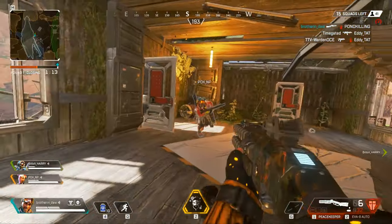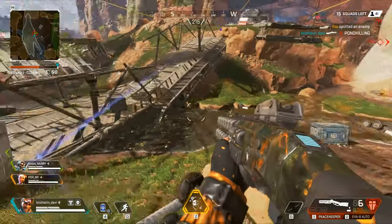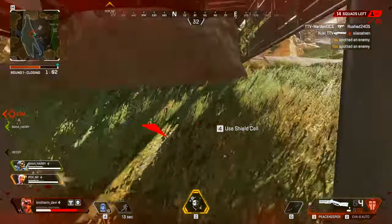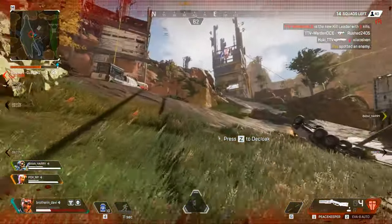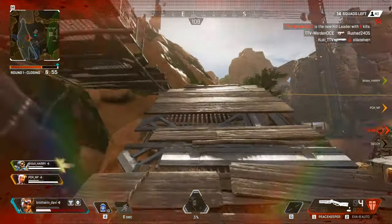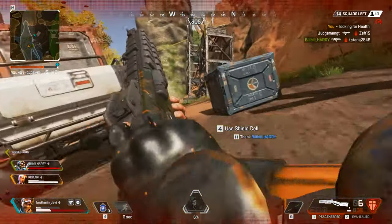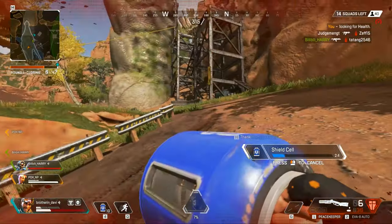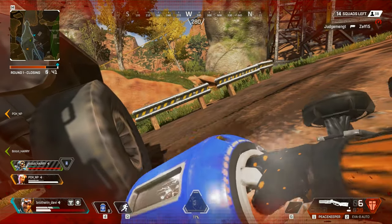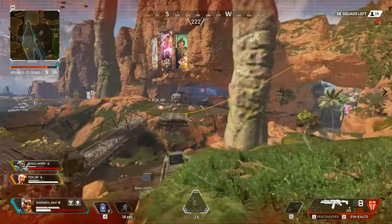Reloading. Enemy down. Recharging shield. Target's right in front of me. I'm sending out my decoy. New kill leader — soon to be me. The enemies are shooting at me. I need health. Enemy down. Use the grapple. Reloading. Get out there and bamboozle.